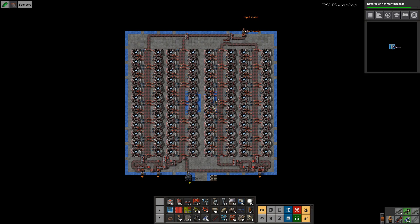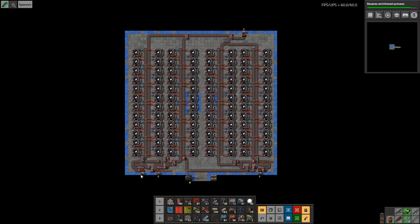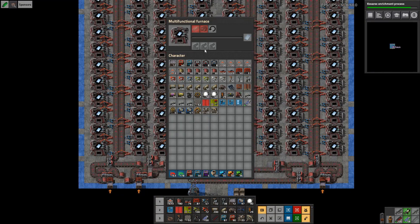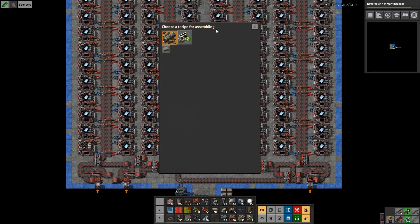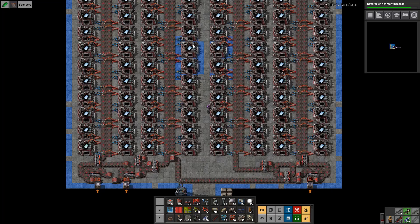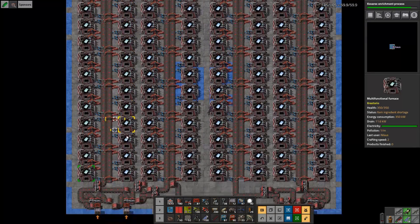That's input mode. Nope — output. And input, input, input. Yes, all of these. But now instead of making titanium and coke, we'll now make tantalum — tantalum and coke. Not easy to tell the difference, but it is there.